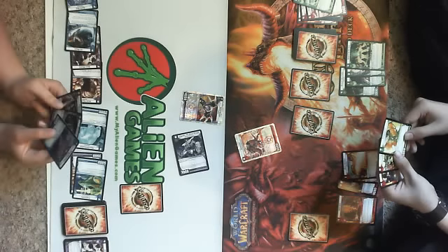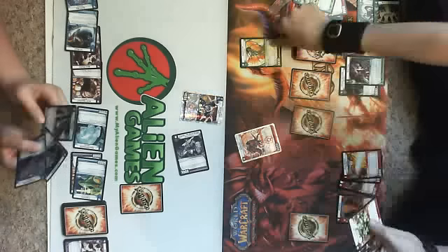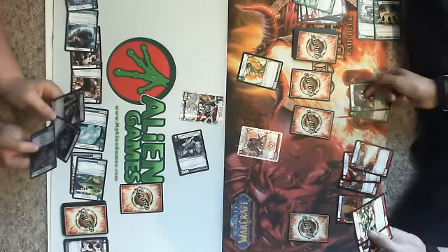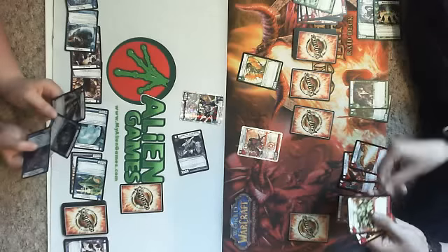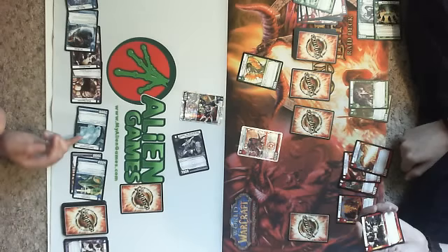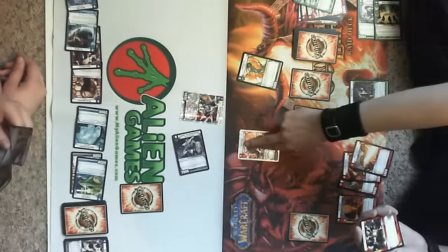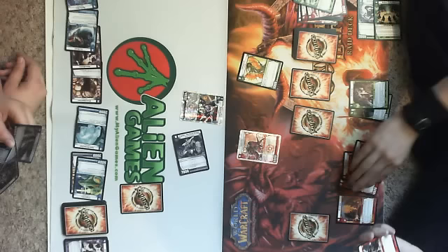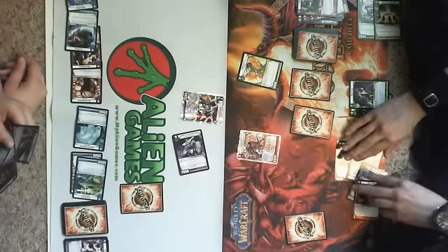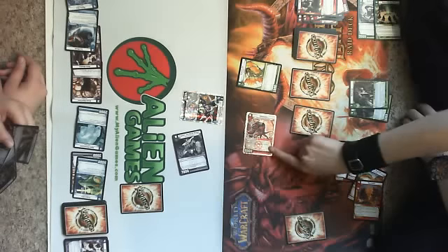Four for overcharge. All my creatures get plus one thousand power to end of turn, and they can attack untapped creatures this turn. But she also boosts other creatures by a thousand, so I'm at eight thousand. Kill.